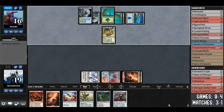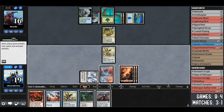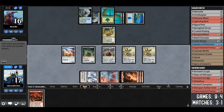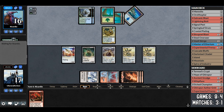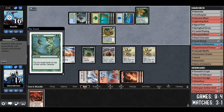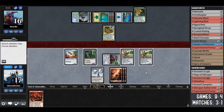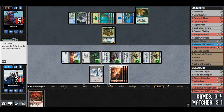Coiling oracle gets a forest. We rebuild again: two signal pests, ornithopter, pay two life for steel overseer, pay two more life for vault scourge. Vault scourge is going to be painful if their plan is constantly bouncing the board. Opponent plays heartbeat of spring and plow under — those two cards go on top of our library. On our draw we get darksteel citadel from plow under, then put +1/+1 counters on everything.